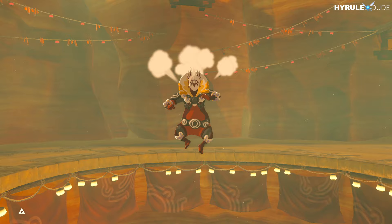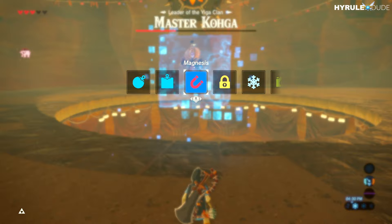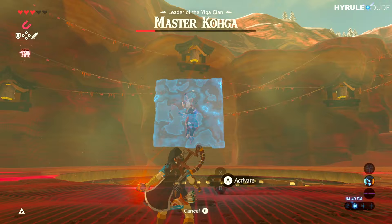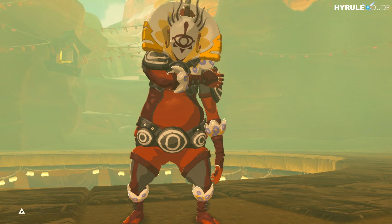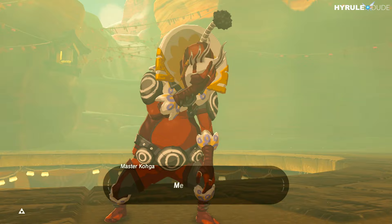He's almost toast. Now this is phase three of his fighting style. Take out magnesis, grab the boulder, and drop it on his head. Then try to hit him with an arrow and repeat that one more time — he'll easily be defeated, revealing a treasure chest. He says, 'Who would have thought I'd be done like this?' Apparently he has something else up his sleeve.